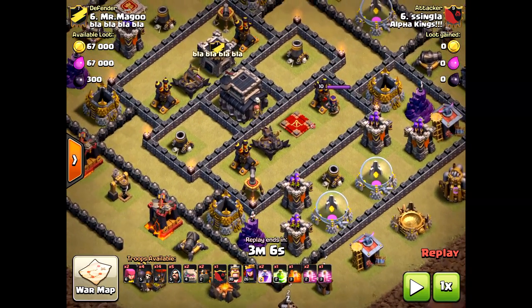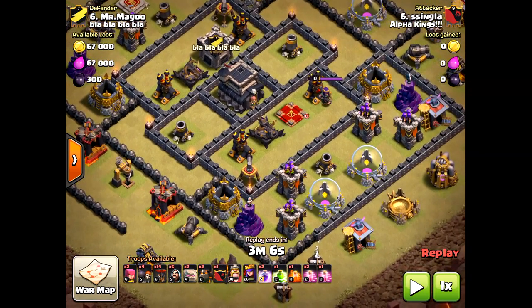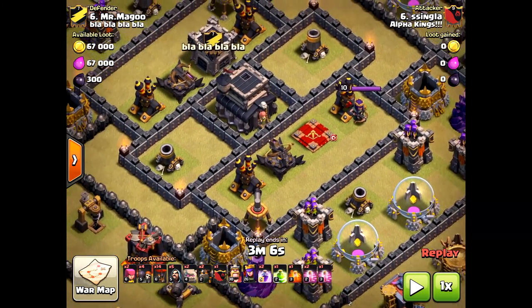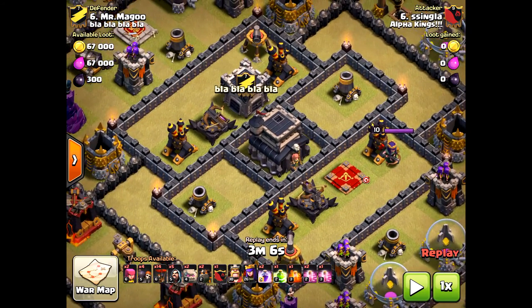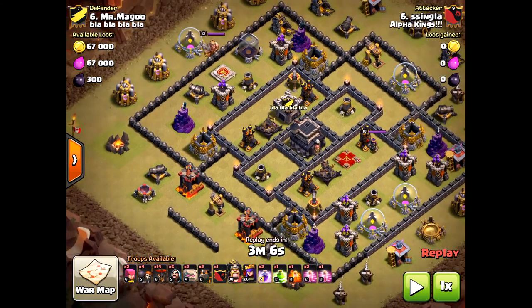Valkyries will go right to the core — you don't even need a jump spell early. Push the jump spell right at the town hall so it'll cover all those compartments there. The Valkyries will go right towards the core and wipe out the clan castle, wipe out those X-bows. They're not going to get distracted — they'll go to those cannons but then funnel back in towards the other X-bow.